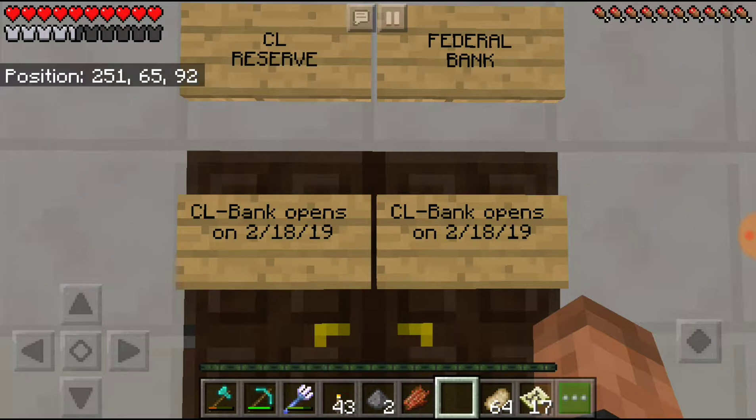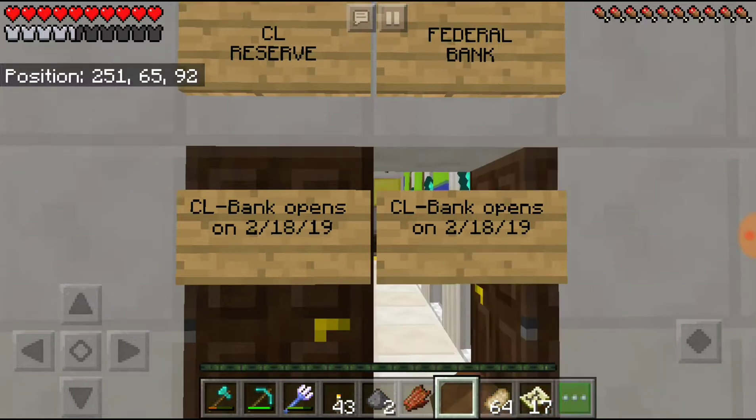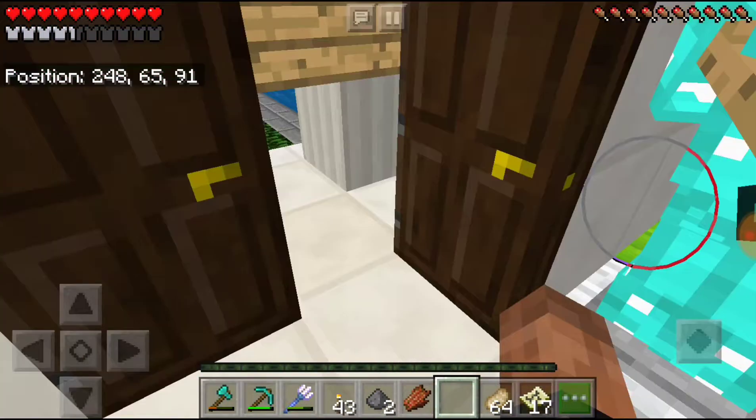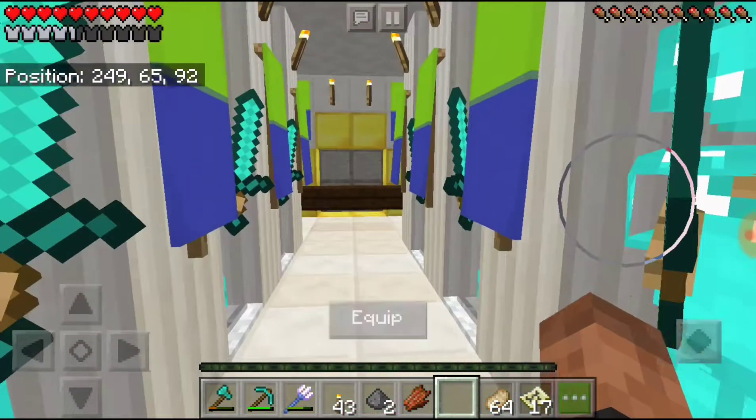You're probably wondering, well, you already have a bank. Yeah, multiple people have a lot of different banks in their city too, but that's not the problem. We actually have taken down the other bank and CL Mart, and I'll show you that later. But first, gotta show you this. So we walk in, got all the armor stands and banners — looks really nice.